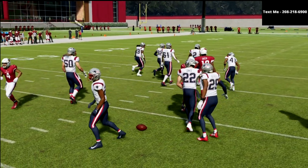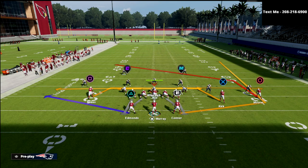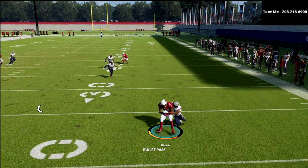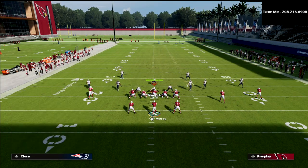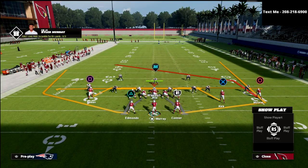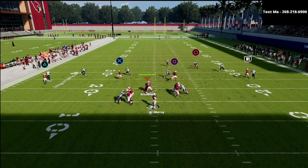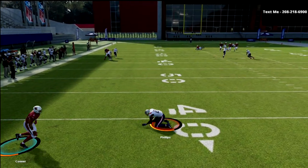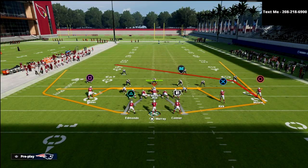If you wanted to beat man, gun two-back is one of the best man-beating formations in the game because you have two receivers that can't get jammed. These mesh routes are going to turn into drags and just run across the formation — they're always a pretty decent check-down against man. If they're usering your post, your wheel out of the backfield could be potentially open. If I had a little bit of a faster running back there, that might have been open.